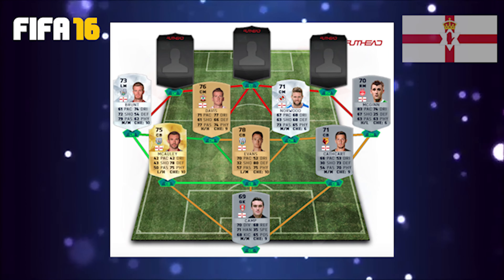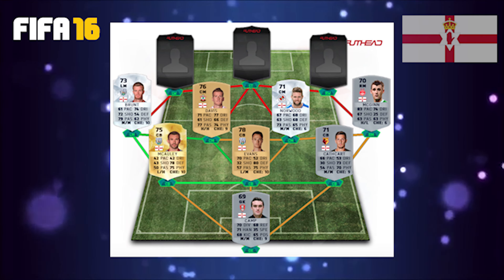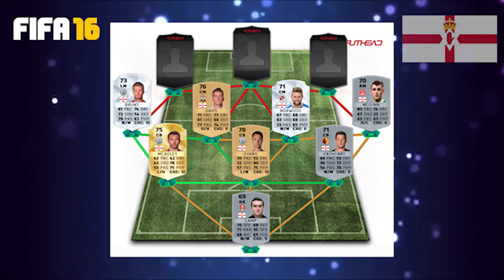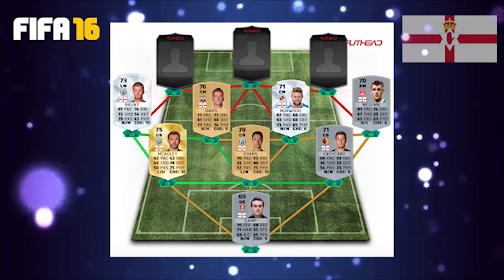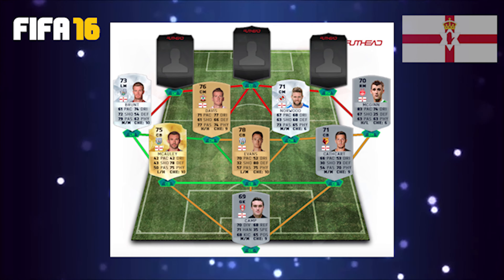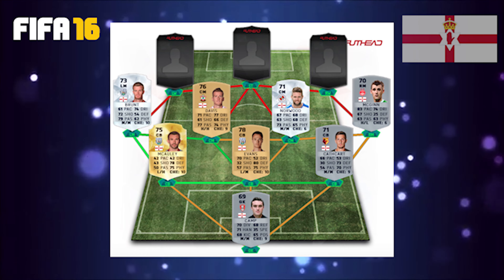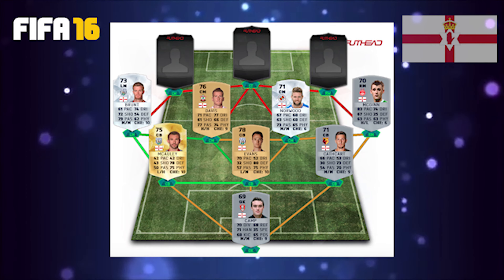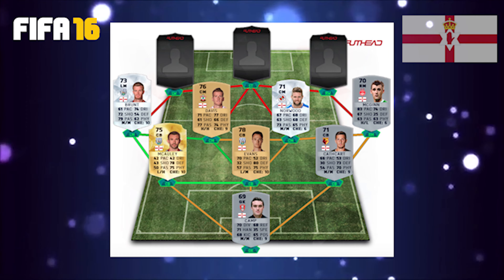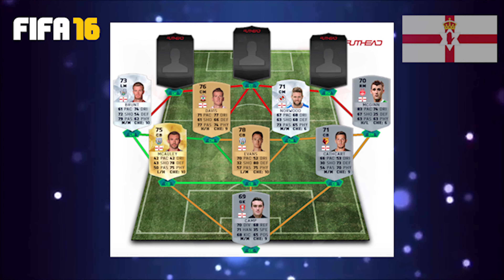Moving up into the midfield area, in the left mid position we have Chris Broome. Then in the two centre mids, Stephen Davis and Oliver Norwood, and then to finish up the midfield in right mid we have Niall McGinn. I'm not sure if that's pronounced correctly, but he's got very good pace — 83 pace and 74 dribbling — and looks like quite a solid 70-rated non-rare silver. Moving into the other part of the midfield, Stephen Davis looks like he could be a very good maestro to hold the team together.